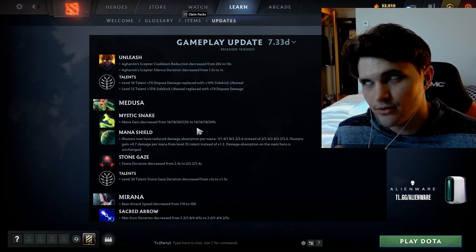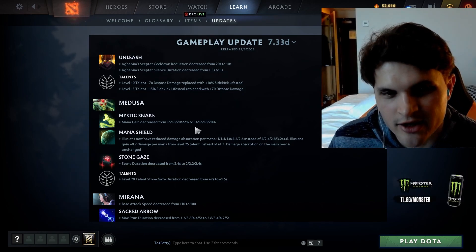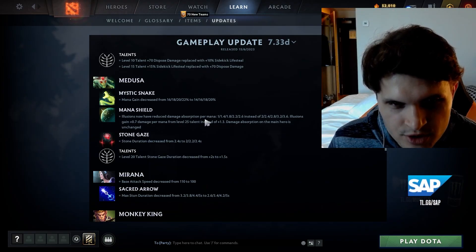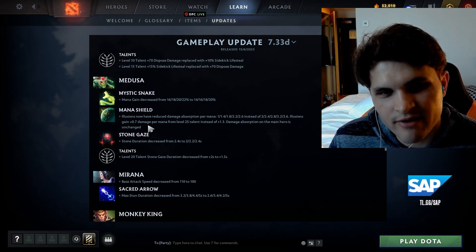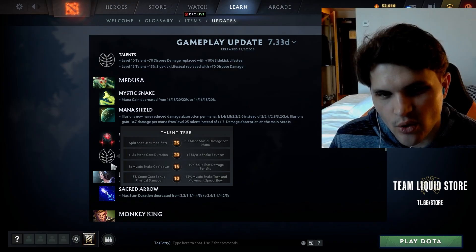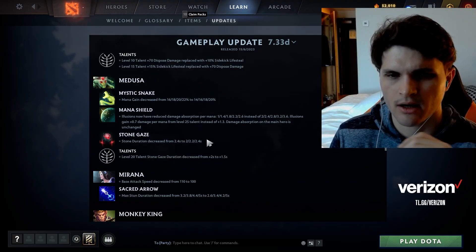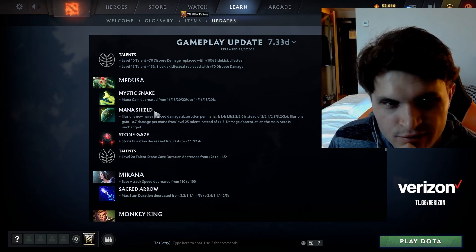That means Naga will not get as much mana back from her snake — solid math. Illusions now have reduced damage absorption per mana: illusions gain 0.7 damage per mana from the level 25 talent instead of the old value. I didn't even know that was a talent, but okay — they made it so Naga's illusions are actually killable. It seems like a weird way to fix the problem.